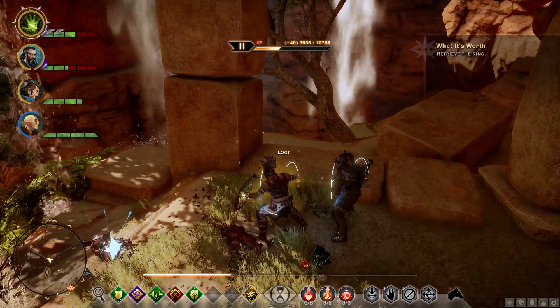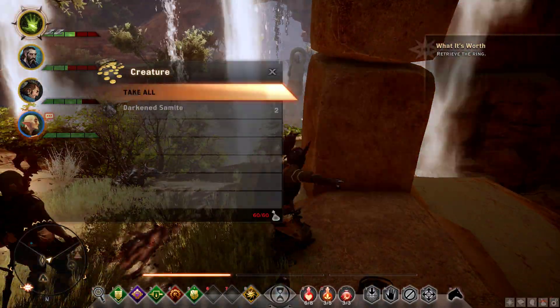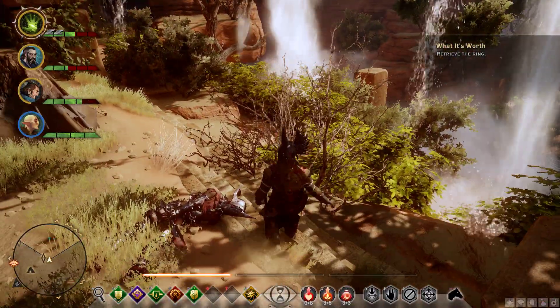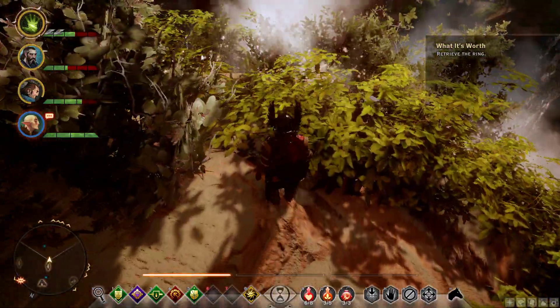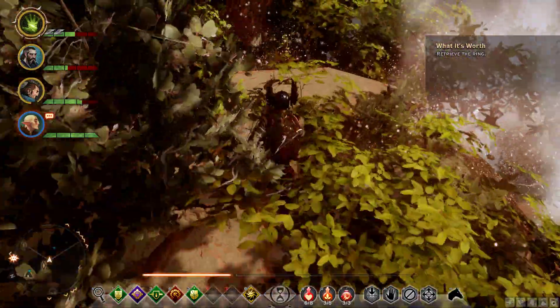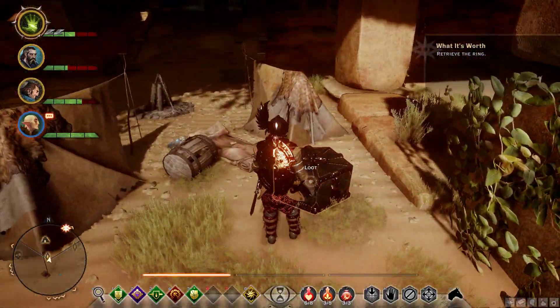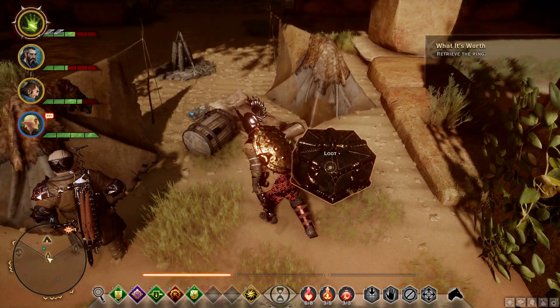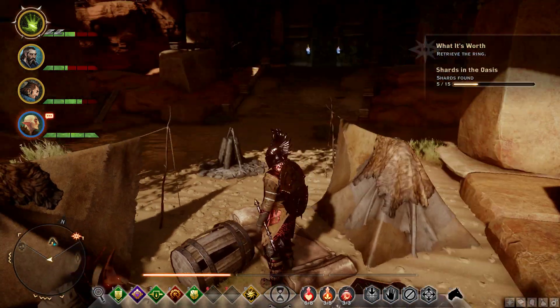Still rocking. Do you have any advice for fighting demons, Solas? 'Survive the first 30 heartbeats and you have already won.' So I should try not to die. 'Helpful. The demons are rarely intelligent enough to change their tactics. If you focus on defending yourself, you will see the full range of their abilities within the first 30 heartbeats. By then you should be able to find a weakness and exploit it.'